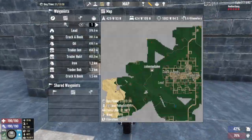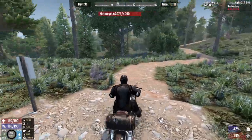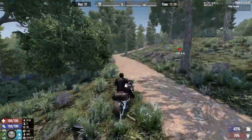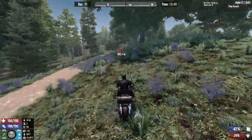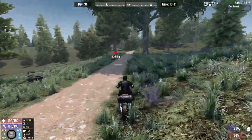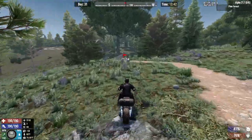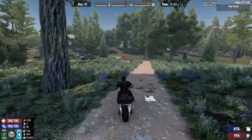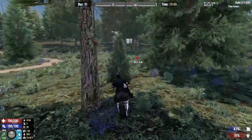We are now going to be on our way to Trader Rekt and we are going to — let's call it trader hopping. We're going to sell everything we can, then buy everything we can, in hopes that we have everything ready for the day 35 horde night in the wasteland.